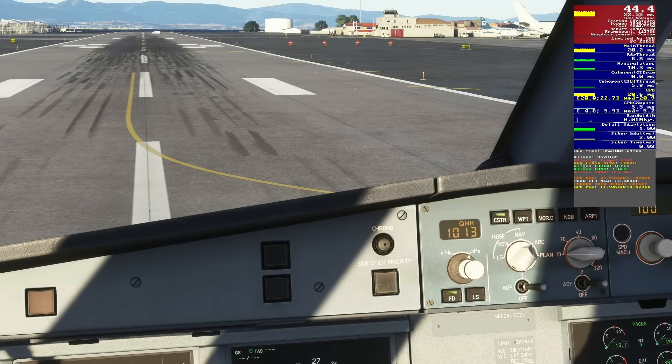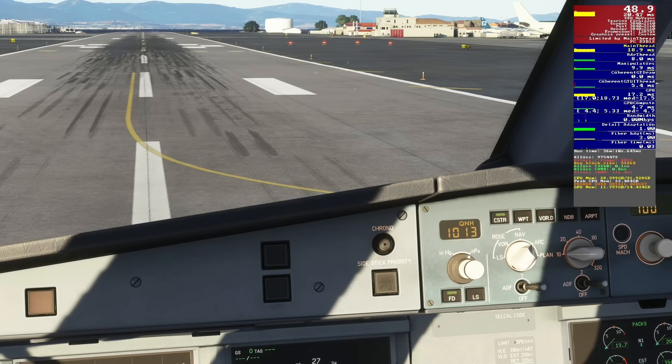As for ray trace shadows — I'm sure you can all remember the questionable-looking shadows in Microsoft Flight Sim 2020, so I was thrilled to learn we were getting ray trace shadows in 24. Looking at them here in the cockpit, they are absolutely wonderful. Note how this shadow is caused by the side window pillar some distance away, giving the shadow a really nice soft edge. Turning it off does get some FPS back, but the shadows look terrible by comparison. I will be leaving it on.